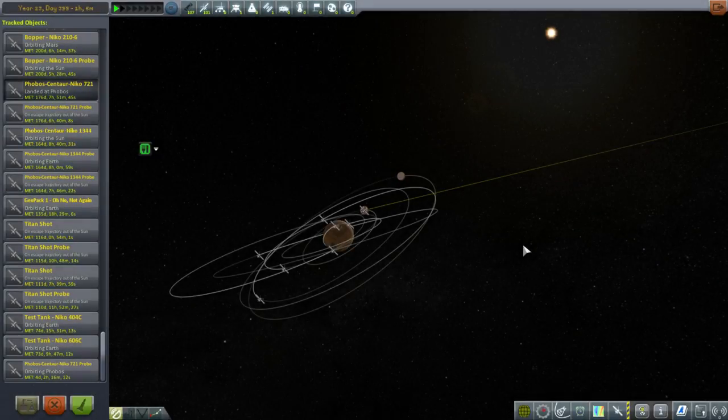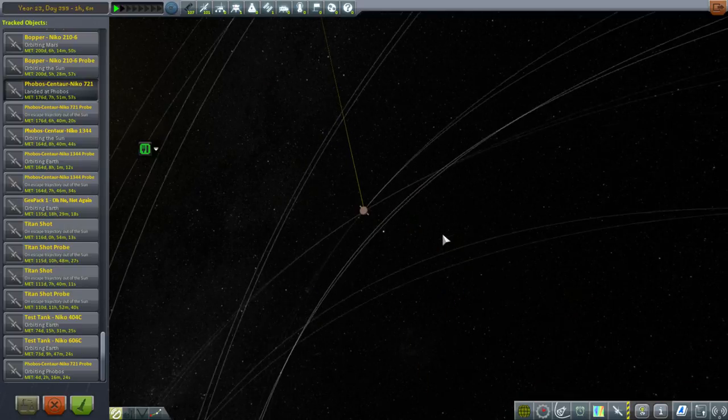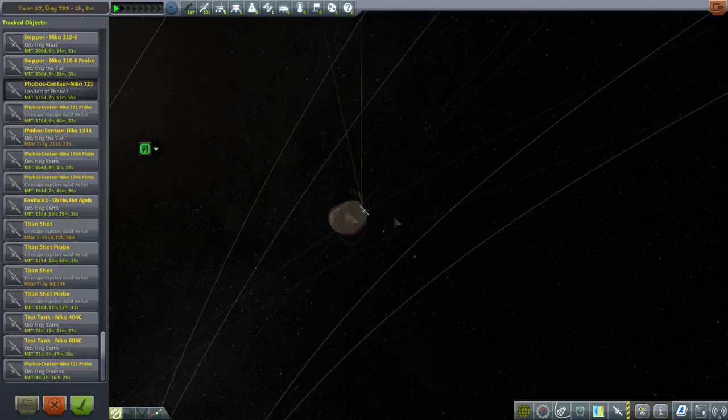Hello everyone and welcome back to my Realism Overhaul series in Kerbal Space Program 1.1.3. In this episode we're going to continue with our Mars mission and try to land that probe on the surface of Mars. But I had a question in the comments about whether our Phobos and Deimos probes were still okay landed on those bodies or whether they had glitched.